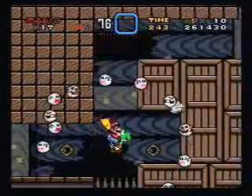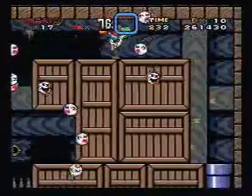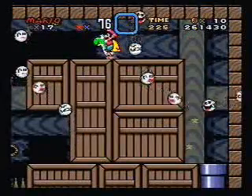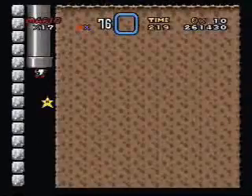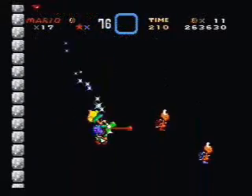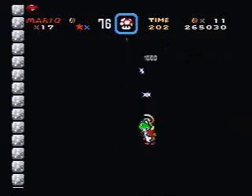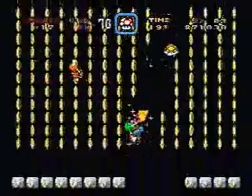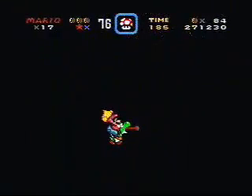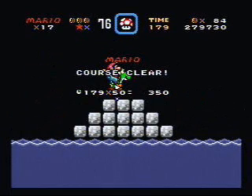Technically, the last ghost house is actually right after this in the Valley of Bowser. My commentary just sucks today, I don't know why. Now all we have to do here is just keep falling with the star that we picked up. Yeah, it's a pretty long drop, and I didn't actually know I could eat those bike ball things with Yoshi. Yeah, that does it for that level.